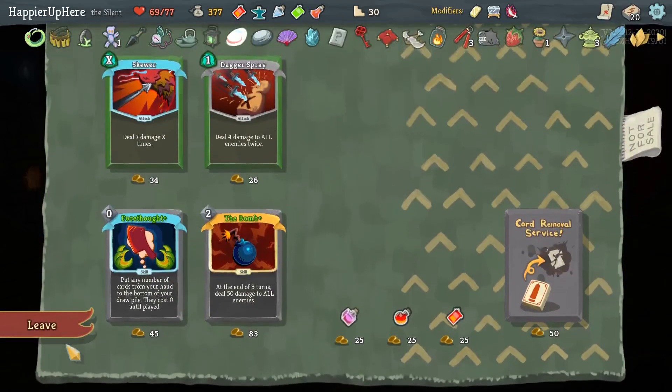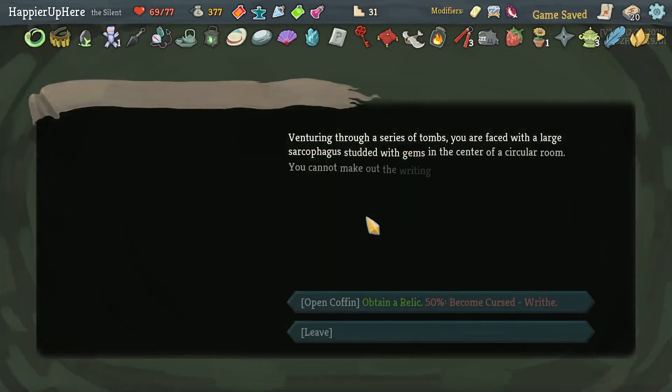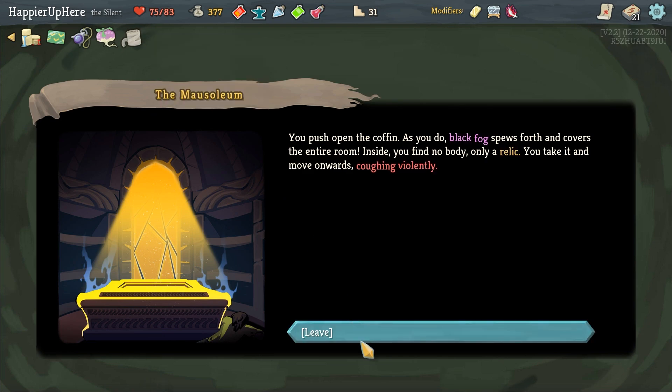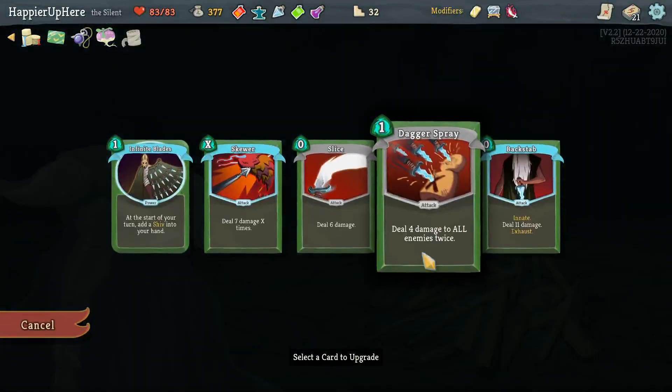Do I need to remove anything? I'm probably not going to go for the Pumper modifier right now, though I just picked up Nightmare. Let's see how Act 3 looks before I make a decision. There's curse number two, which is great, as well as Tough Bandages — whenever you discard a card during your turn, gain three block. That was the main relic yesterday and I think I didn't utilize it well, so let's try to be better.